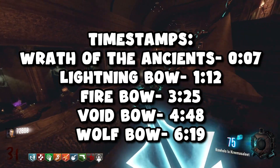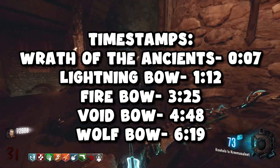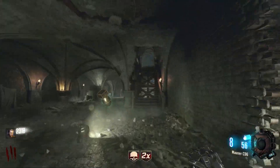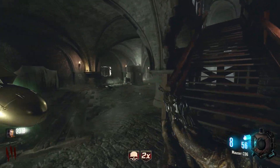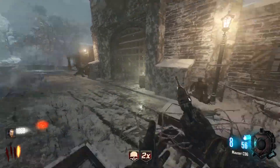This is how to upgrade every bow in the custom zombies map Iron Dragon, which essentially is just Derizendrak 2.0. Just like Derizendrak, you're going to need to fill up three dragon heads around the map. The first one is right outside of spawn — open up about two doors and the dragon head is right there on the wall.